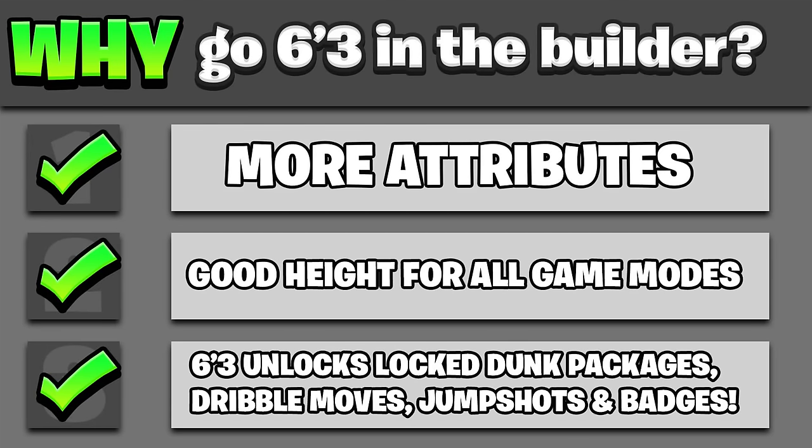The three main reasons we're going 6'3: shorter builds get more attributes in the builder; 6'3 is a good height that can hold its own on every court at the point guard position; and animations and jump shots — a lot of the good ones are cut off at 6'3 or 6'4 and below. Mini Marksman is at 6'3 and below, there are probably good jump shots like Patty Mills cut off at 6'4 and below, plus good dribble moves.